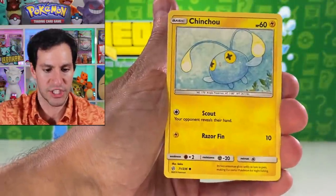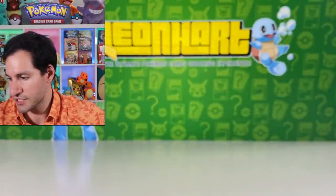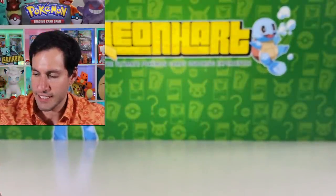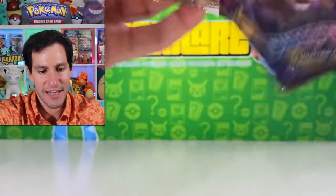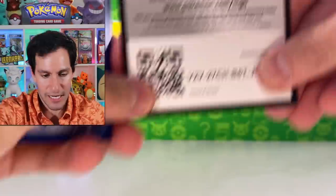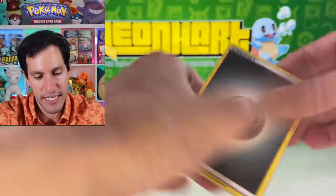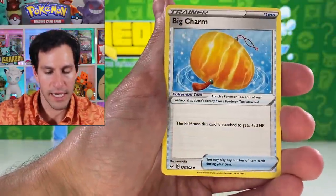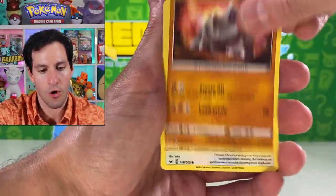The most dramatic thing about this video from here on out is not even the pulls — it's whether we can get the guess the energy right! From this pack: Ponyta, Caravanha, Magnemite, and Mime Jr. Let's go back to Sword and Shield — give us the luck, please. Lightning energy.